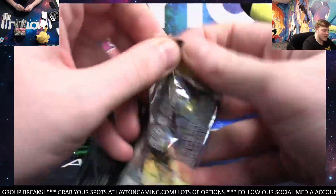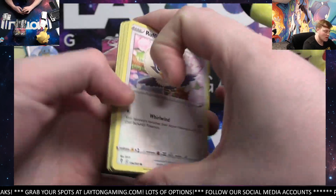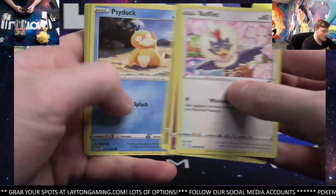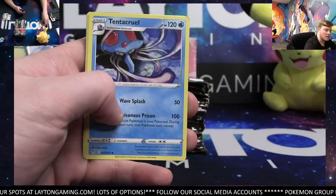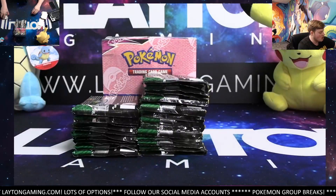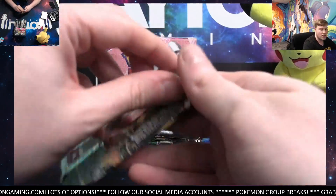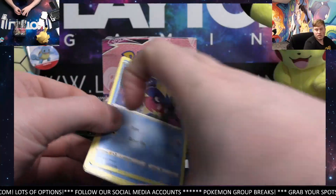A couple spots are rolling in for that next break guys, so if you do want to check it out I just dropped the link. Spots are rolling in for that next couple of breaks actually. Mylotic and Liligant. If you guys are interested in the Zacian Pin Case or the Shining Fates Break, check those out — both are getting closer to full.